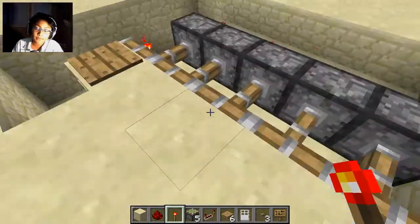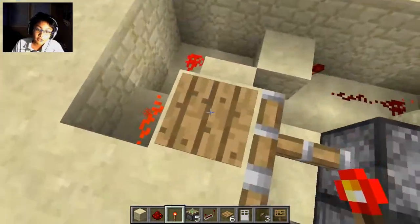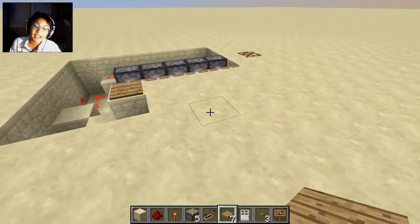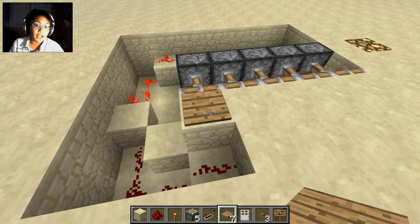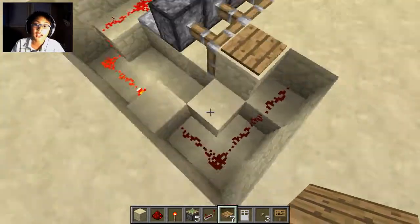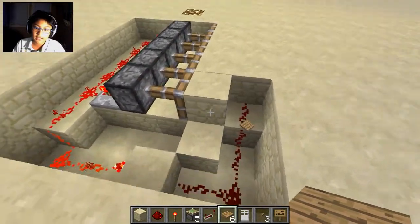The reason the pressure plate acts like a button is because the pressure plate is getting powered by you staying on it, and then the block under it gets pulled away — so the pressure plate becomes destroyed and the redstone signal stops, which then retracts the piston.